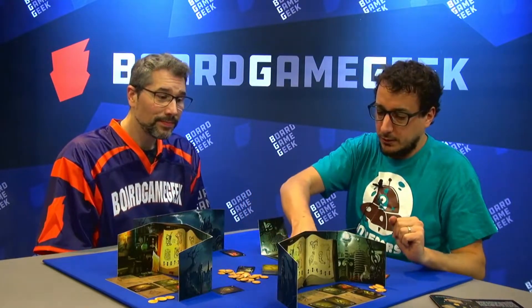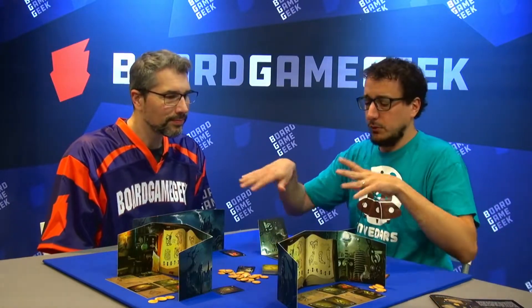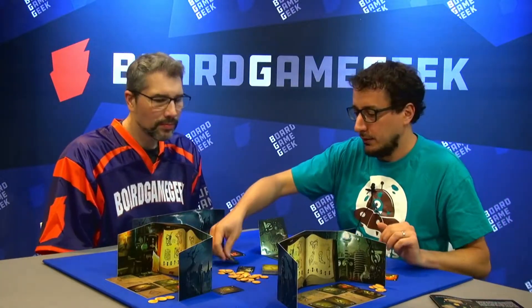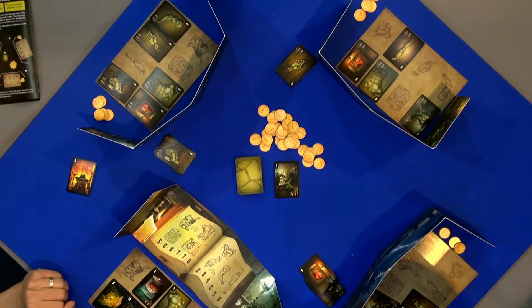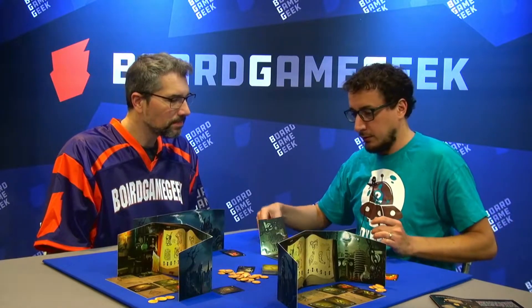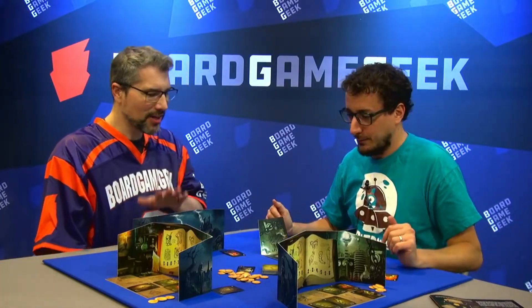If we decide to loot, we pay a higher value indicated on the card and get it directly to our board. We can also find two special cards. There's a coffin — it's very expensive, but it works like a wild card, so we can place it wherever we need. And it's not locked into one spot; we can move it later if we buy the card we needed.